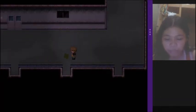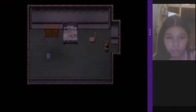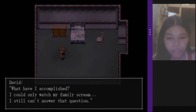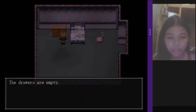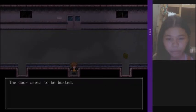What's this? Some kind of dried fluid — it might be vomit. Who's that on the chair? Mr. Chair, who sat on you? Tell me. There's a scrap: 'I sat in the chair and watched the bed like always. Only there was no one in the bed anymore. What have you accomplished? I could only watch my family scream. I still can't answer that question.' It's his notebook — no doubt he was here, but is he still here now? The drawers are empty. Bye, Mr. Chair. Let's proceed.